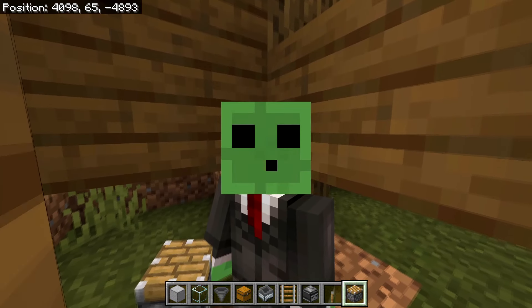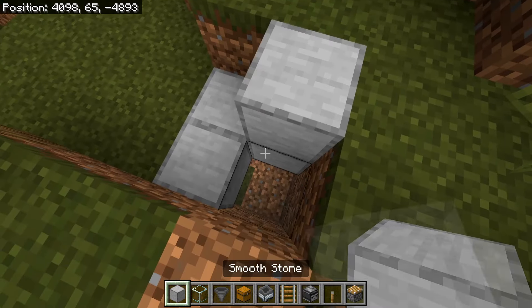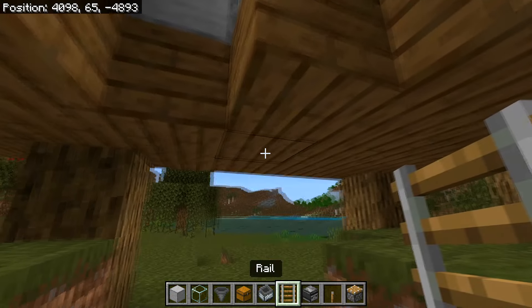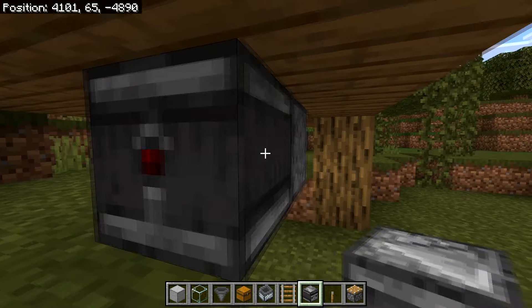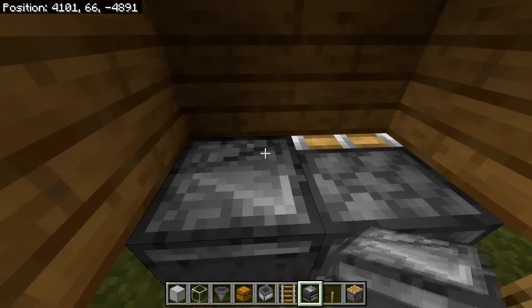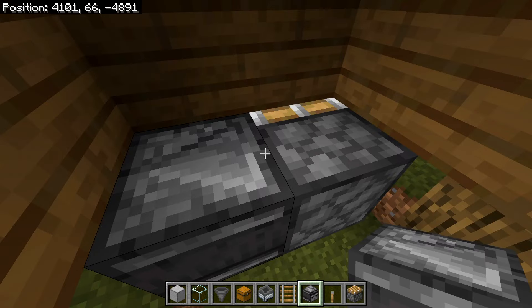Now we're going to build a trident killer. You may need to temporarily cover the hole with blocks. Place a piston, then head out and place an observer while looking at that piston. The small triangle on top of the observer should be pointing away from the piston.